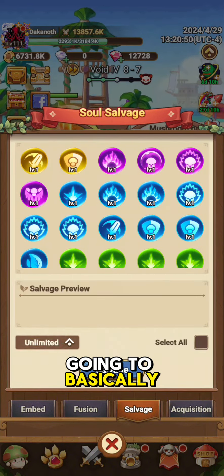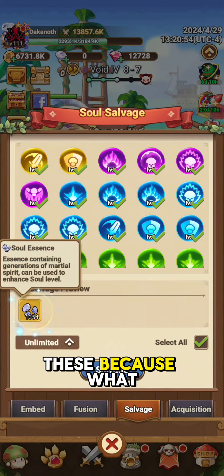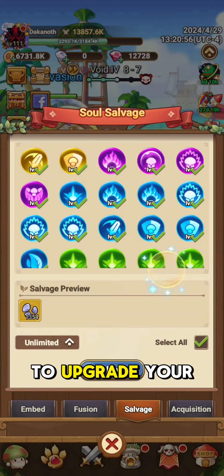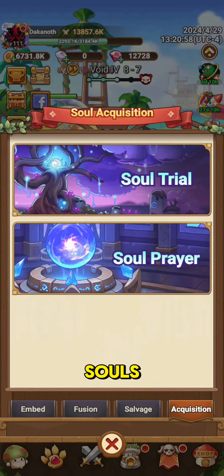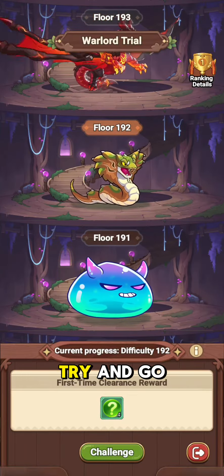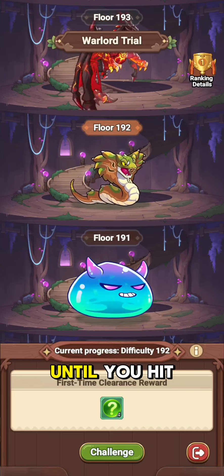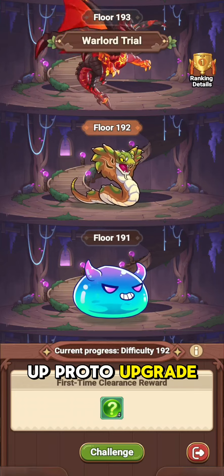That said, you're going to basically go through the cycle of salvaging a lot of these because what you need is Soul Essence to be able to upgrade your red tier souls. You're going to acquire them by going into the Soul Trial and you're going to try and go up as high as you can in the trials until you hit a plateau, upgrade, and repeat.